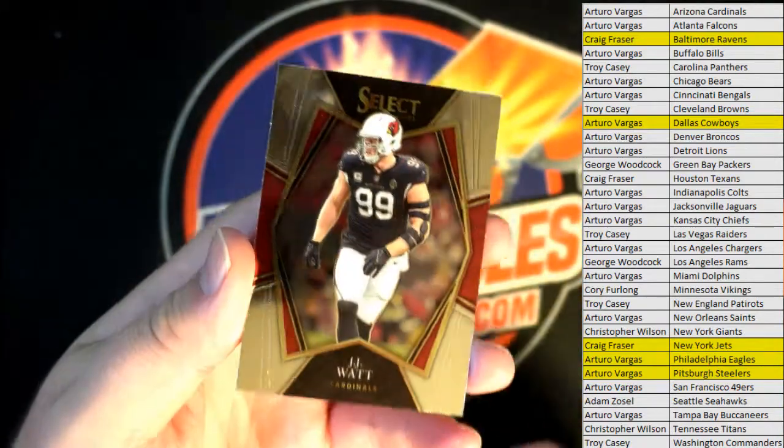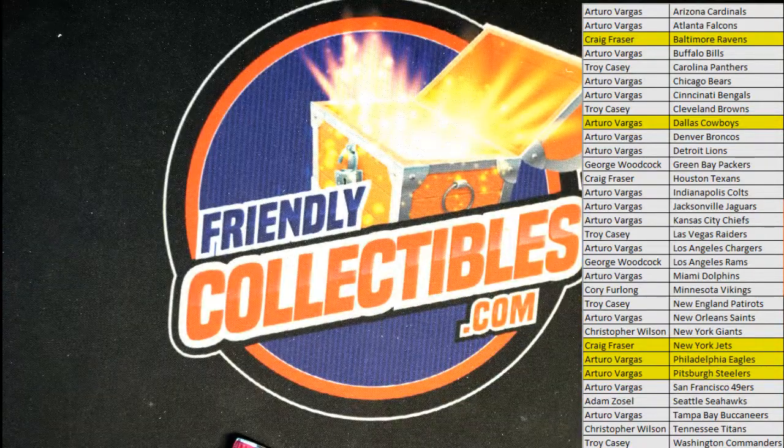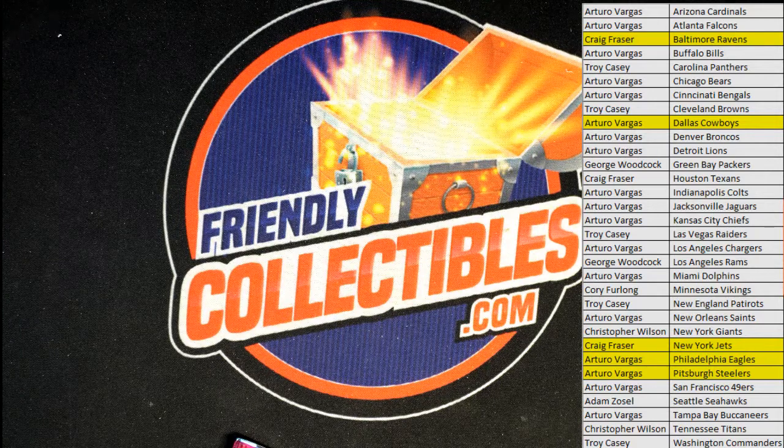We got JJ Watt right there, Premier for the Cardinals. All right guys, that's Select finale right there on the last three. Pretty decent box, I would say, in packs. We'll explore that tomorrow — thanks everybody for joining, much appreciated. We got it down to the last three: it was 104, that was 104, that was 104. See you on the more.